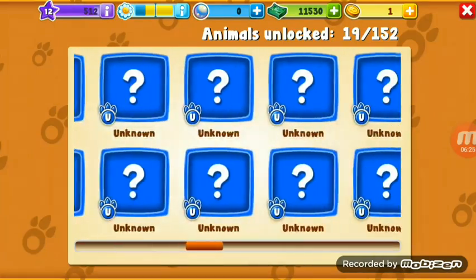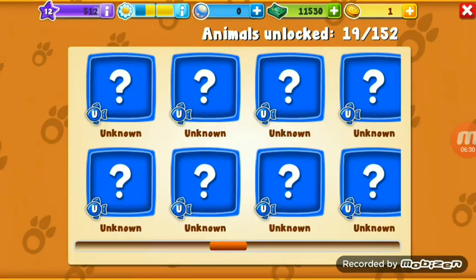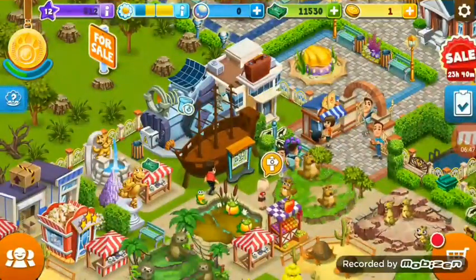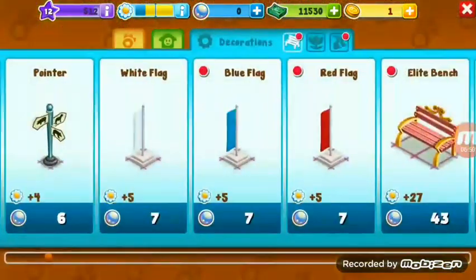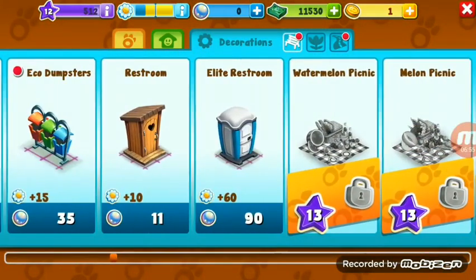These animals are the symbol of fishes. When you collect fishes on level 32 when the oceanarium unlocks, you first get the dolphin, which is an unknown rare animal. It is very costly and has 60 beauty points.